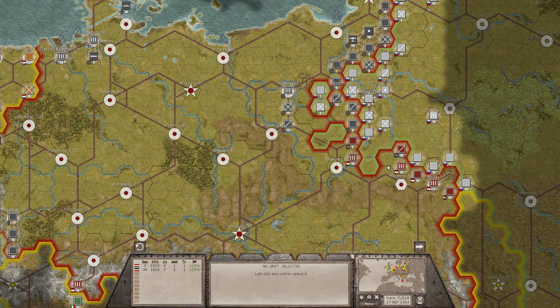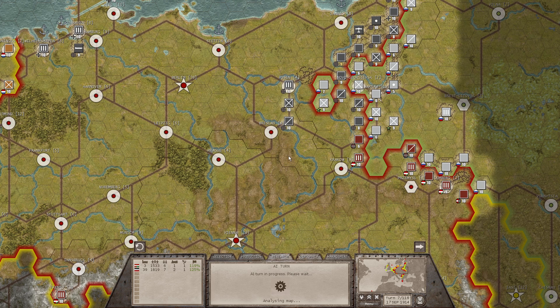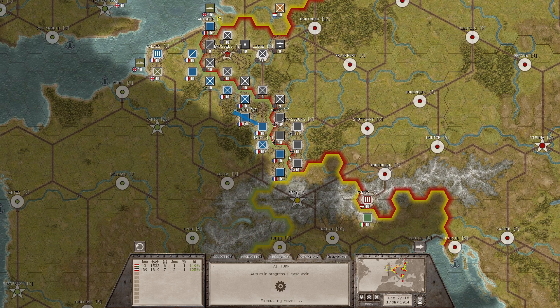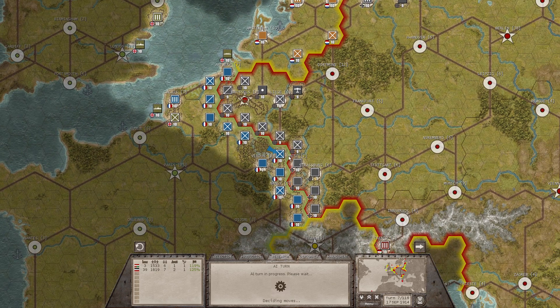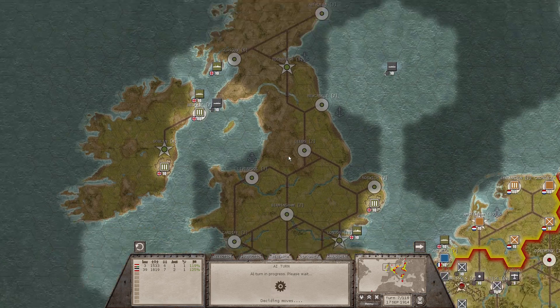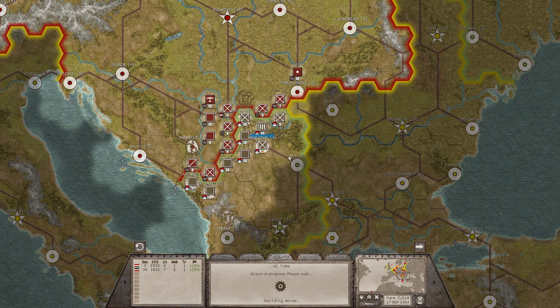That looks pretty good even though he's pretty damaged — but who's going to attack him? Maybe these guys can come in, attack, and push. I think this is the end of this turn — let's see what the AI does. The Austrians already lost some national morale; they had 119. I guess losing that one general was not the most glorious thing. Okay — they brought in the English troops. Interesting — what are the Serbians going to do? Just retreating, okay, and bringing some other units up that are not important.